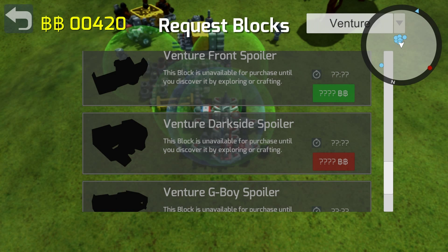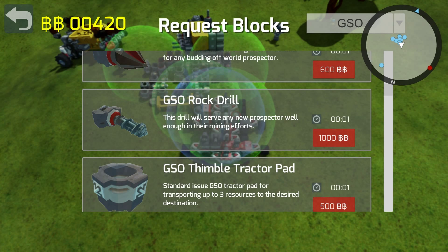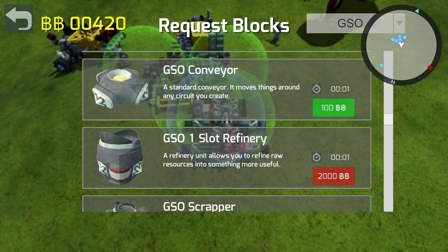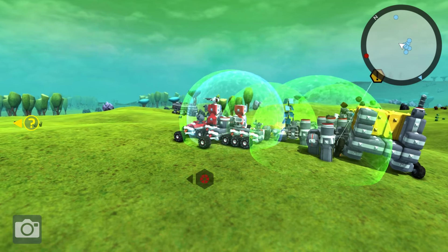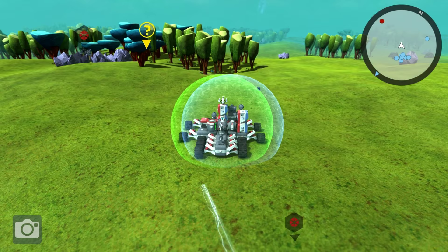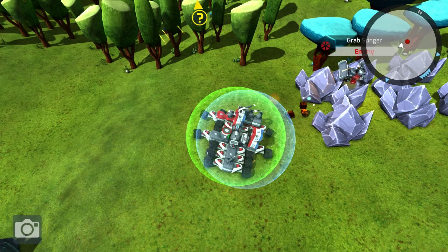There's just tons and tons of stuff in here. But let's go back to the GSO one because I need to see if I can find a battery pack for around $420. Which is not going to happen, but we want to see exactly how close we are. Battery cell - $1,000 for a battery cell. And we don't have that. So we're going to have to do without, apparently. But this bot does seem to be ready to go. It's not as strong as it could be - it's missing a few weapons and it doesn't have that extra battery pack, so it won't be able to stay out for long. But yeah, we're going to go kill and get away from this lag, because it's ridiculous.